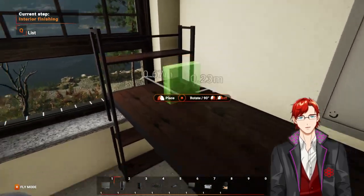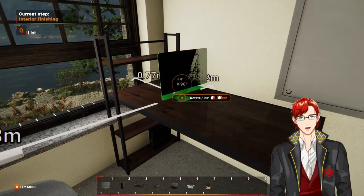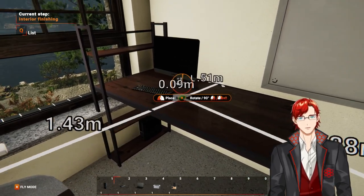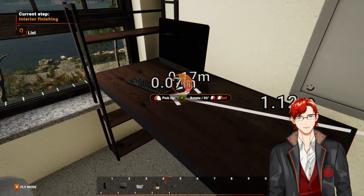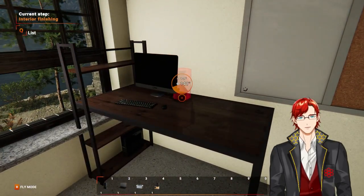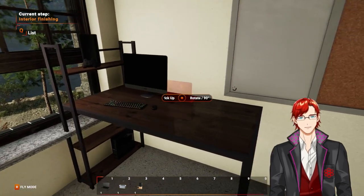We got a computer — computer's gonna go in there. Monitor goes up on the shelf; obviously the only place to go. Did I buy one that looks like a Mac? Gross, why did I do that? Keyboard at a slight angle like that. Mouse — there, is it facing the wrong way? There we go. Got the computer set up. Oh, it's a console — it's gonna go on the shelf.